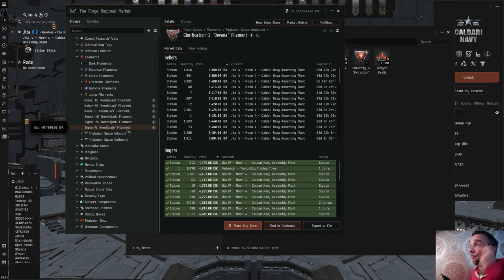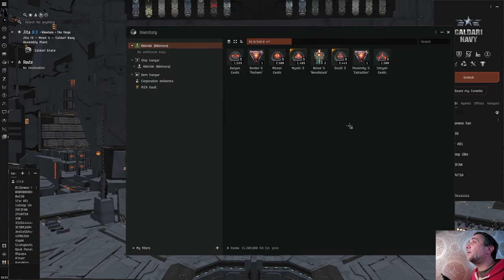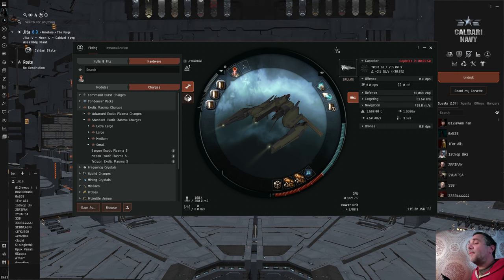What I'm going to try to do today is jump somewhere with a noise filament, because I'm just there myself, and see if I can make it back to Jita. I've bought one noise-five Needlejack filament and the ship I'm taking doesn't have a cloak. I've decided I'm going to be using a Kikimora. You're kind of spoilt for choice in what you want to use. If it's the first time you're going to do this, I'd recommend something that can cloak and something that can avoid bubble camps. This is relatively cheap but it's still got a good chance of getting out.